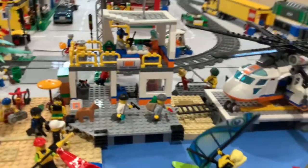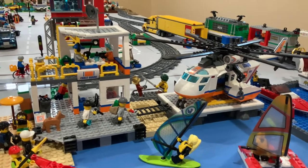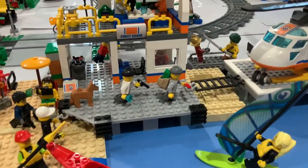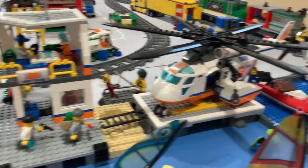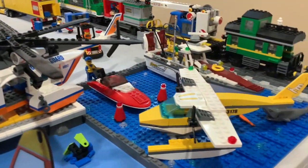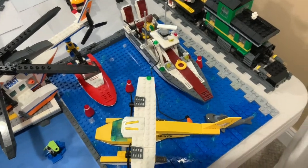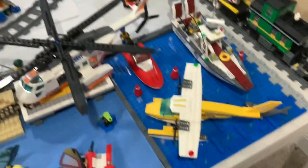Then we've got a Coast Guard house right here, which we did make a video of — so if you want to see that, please check it out in the cards and description below. We've got police chasing robbers over here. Then over here we have the docks, where we have a fishing boat, another small speedboat, and an aquatic plane. So that's the docks.